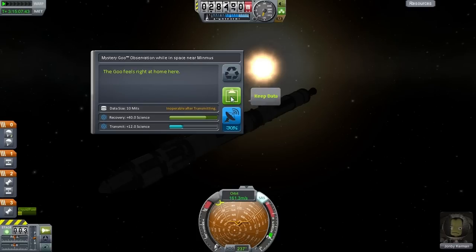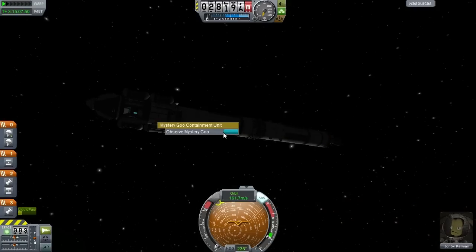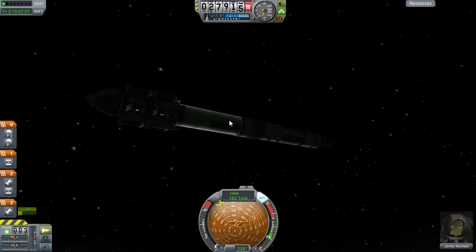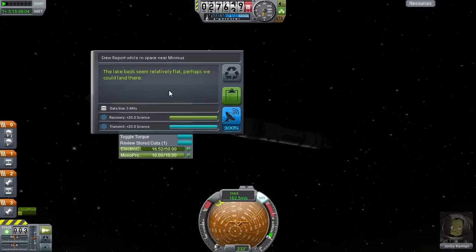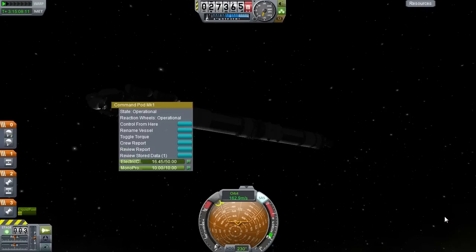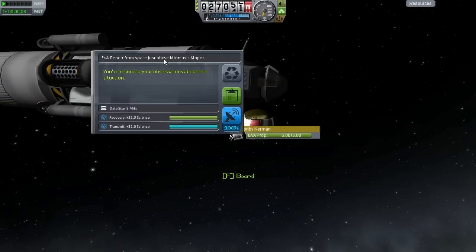Let's go ahead and get our near Minmus science. Keep data on the goo containers, materials bay, crew report — 'perhaps we could land there, yes we may' — keep the data. And finally an EVA — EVA report from space just above Minmus' slopes. So there are biomes on Minmus now, which means we can get multiple EVA reports each worth 32 science. I believe it is worth the effort. We'll keep that data and go aboard.